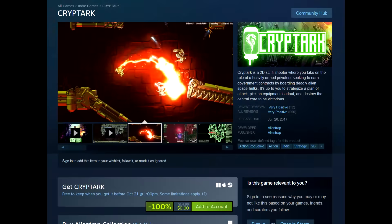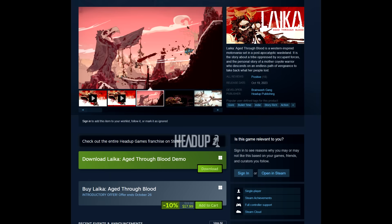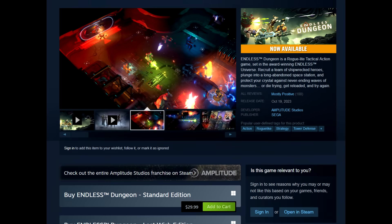That'll do it for me. Again, Cryptarch is available absolutely free right now on Steam — go check that out. Jedi Survivor is seeing a substantial discount but maybe wait for it to go even cheaper. Leica Aged Through Blood is available on Steam and looks super cool — definitely a wishlist title. And Endless Dungeon is available now on Steam as well. Let me know all of your thoughts in the comments section down below. As always, thanks for watching and I'll catch you guys in the next one. Peace out.